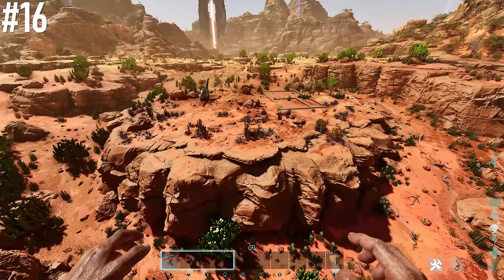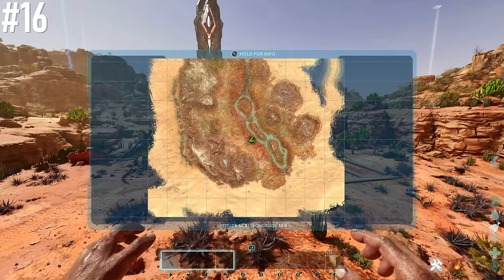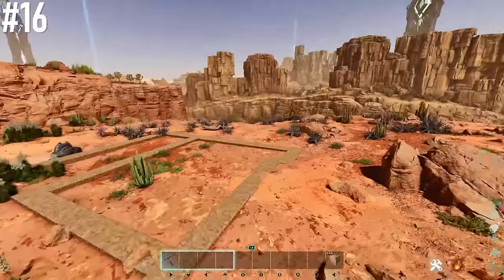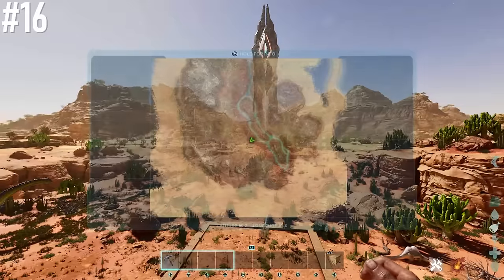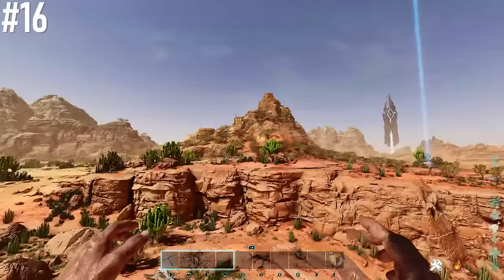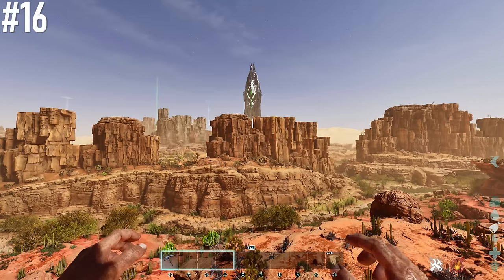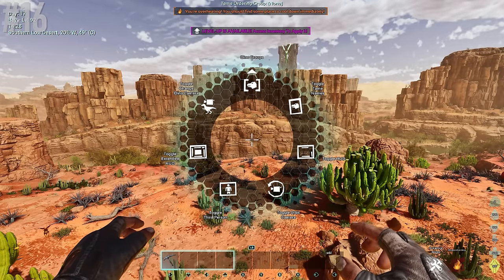Next base location is a large peninsula at 60.3 latitude, 52.9 longitude — loads of building room, a water well right outside, and water nearby too. You're close to the red obelisk and all the rare resources up in the mountains. Scorched Earth is full of rare resources so you'll have no problem finding them, however wind is only 20% here.